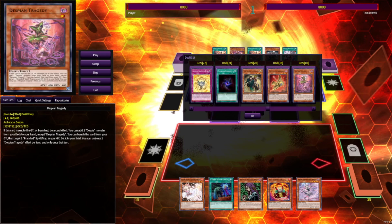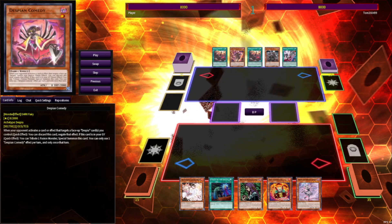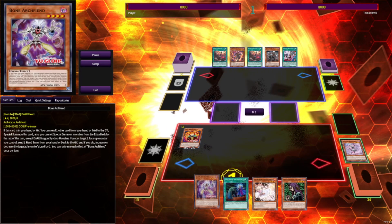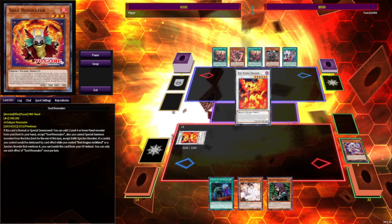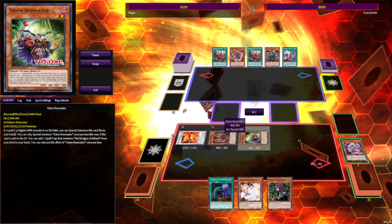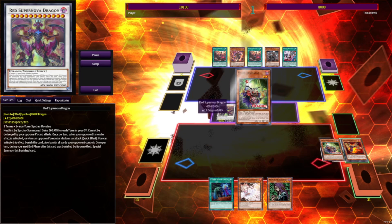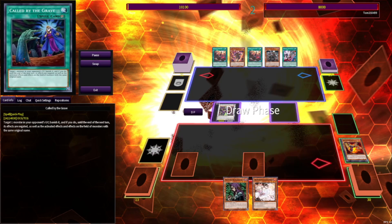Look at this — they're on Ecclesia, they're on Golden Sword Soul, they're on Comedy. Anyways, we're going first. We'll Normal Summon Soul Resonator and activate the effect. Soul Resonator grabs Bone Archfiend, which will pitch Arianne to summon itself. Bone Archfiend mills Crimson to decrease Soul Resonator by 1, then we make Red Rising, which Reborns Crimson Resonator, which summons Vision and Red Rez from deck. Red Rez gains us 2100, then we make Red Supernova and search Red Zone. We set Red Zone and Call By, then pass turn.